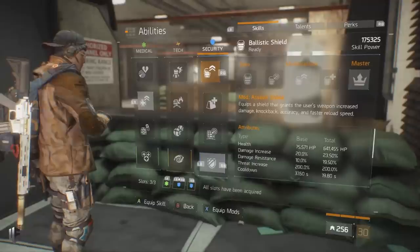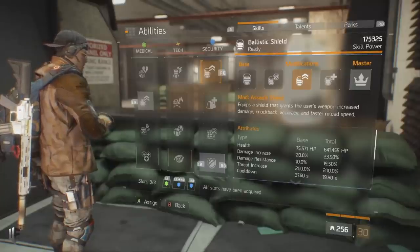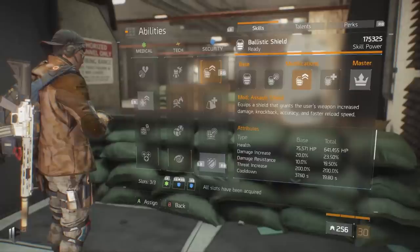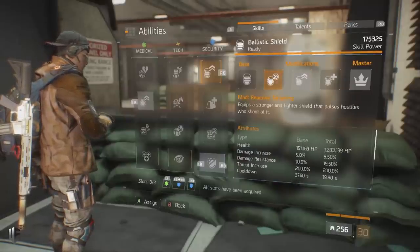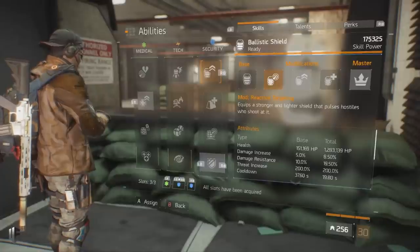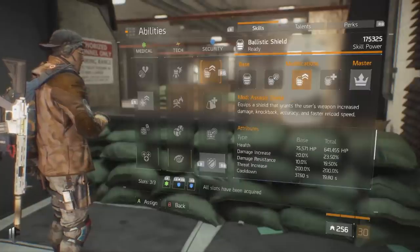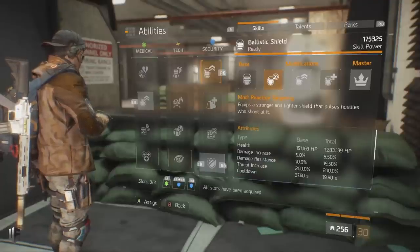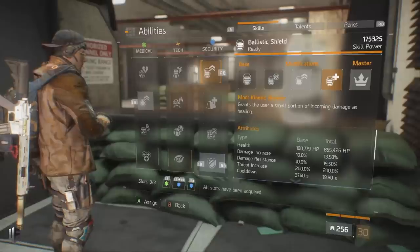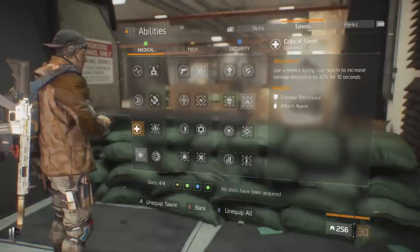On the ballistic shield I run the Assault Shield modifier. This gives your pistol increased damage — making the 93r more relevant — plus knockback for NPCs, accuracy to keep the reticle on target, and faster reload speed. If you want to be more tanky and don't care about landing Cool Headed shots, you can equip Reactive Targeting, which has enemies pulse themselves and provides significantly higher shield health — 1.2 million versus 641,000. Kinetic Breaker also helps survivability, but I recommend Assault Shield or Reactive Targeting in most situations.